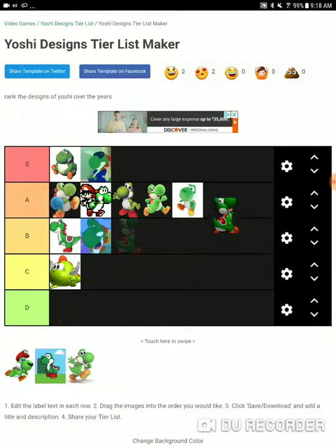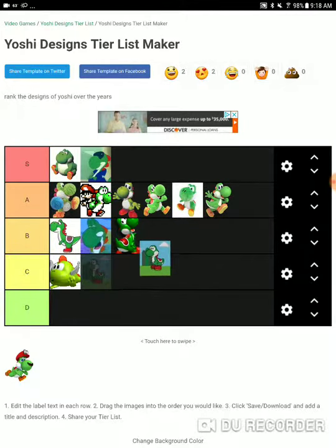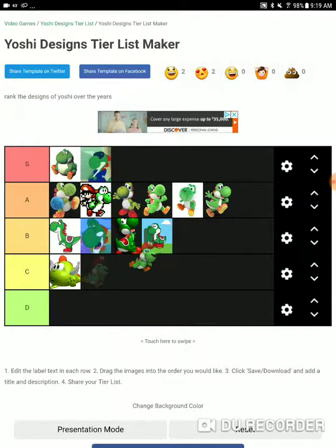That thing down there is not even Yoshi. Next is Melee Yoshi. Melee Yoshi is not that great — I'm more fond of the newer Yoshi. Next is Paper Yoshi. Paper Yoshi is pretty alright, B-tier. And there are no bad Yoshi designs for once.